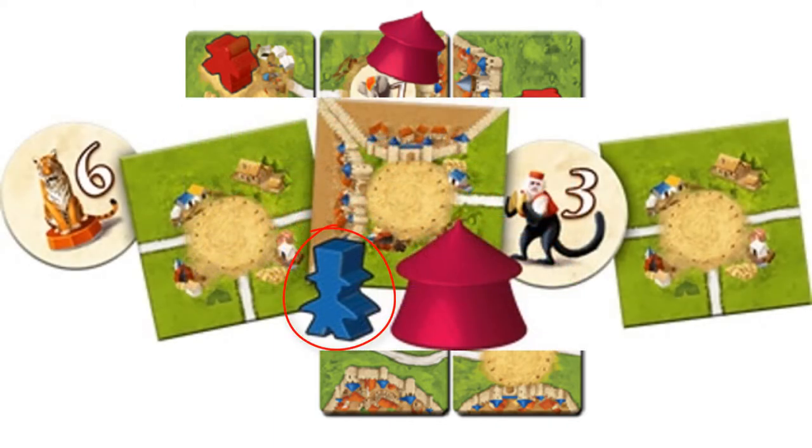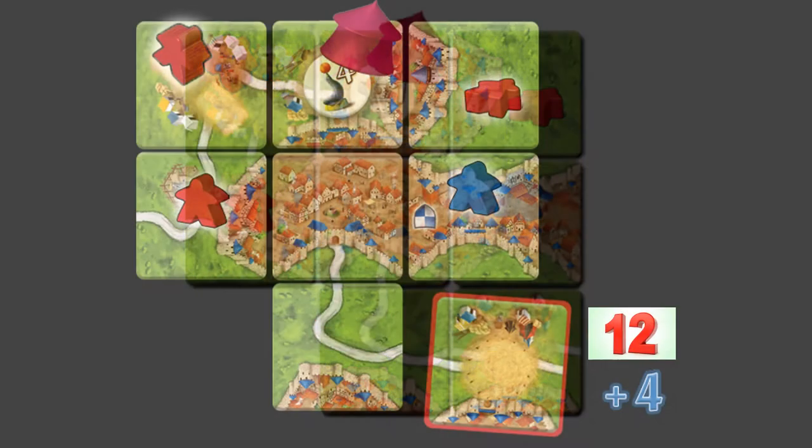You will also get some animals with values on them, as well as a big top tent miniature, and of course a ringmaster meeple. The circus tiles are definitely the focus for this expansion. Every time a circus tile comes out, one of those tokens with the values on them will be placed face down in secret underneath the tent without anyone looking at them. The game will then proceed as normal until another circus tile is placed out, when the first circus tile is scored.